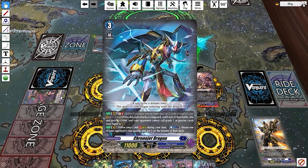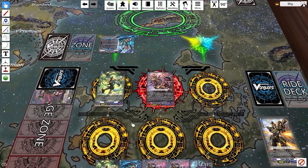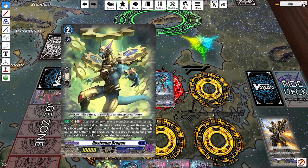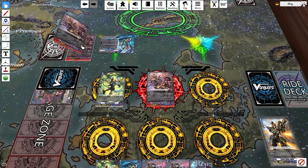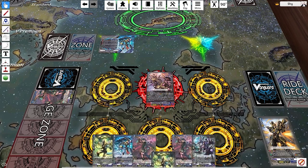Chrono Jet Dragon's first skill has a GB2 marker — that is a Generation Break. GB skills are unlocked based on the number of face-up G units you have on vanguard or in your G Zone. When Fate Rider is placed, you have one face-up G unit, so you're at GB1, which activates skills like Upstream Dragon's GB1 skill. However, if you call Upstream Dragon without any face-up G units anywhere, his skill does absolutely nothing — you must meet the GB requirement. GB1 means one or more, so even at GB3 the skill still activates.